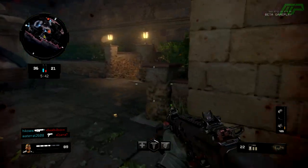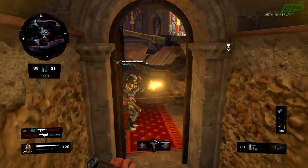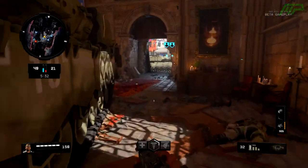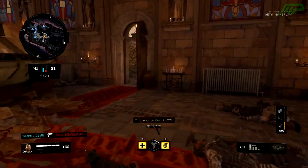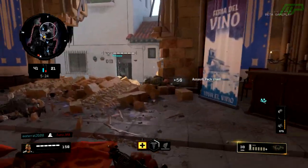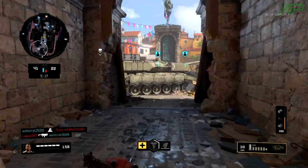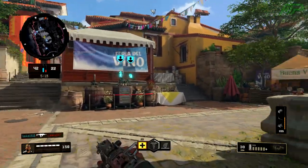To build up some hype, Treyarch have been releasing some teasers for some maps in the form of tweets, and they've typically been doing a couple of new maps each day. Some of them are the remastered maps which we already know, such as Firing Range, Summit, Jungle, as well as Slums, but they have also been teasing some maps which we haven't seen before. These videos are fairly short — about 20 seconds long — and rather than making a video every single day covering them, I decided to compile all of the new maps into this one video.